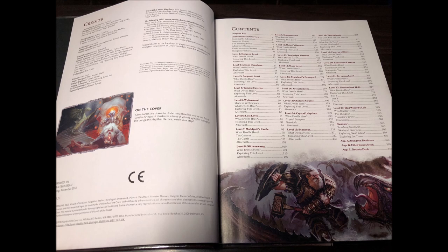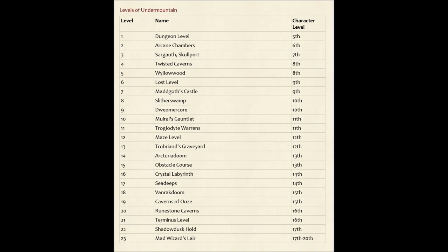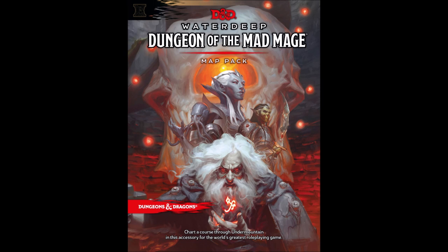It's also interesting to point out that Dungeon of the Mad Mage follows the old-school style of dungeon design, whereby the level of the dungeon coincides with the level of the characters that are meant to explore it. As you can see from this chart here, starting off at 5th level, by the time you get to level 10 of the dungeon, the characters are meant to be level 10 as well, and from that point it matches pretty close. There are some interesting story hooks provided for every level, and the opportunity for a fascinating long-term dungeon campaign is definitely here. Shadow Dusk Hold, Skullport, and more — I've only had time to read the details of a few of the newer stuff, and I'm really impressed with it and look forward to introducing these new elements into my campaign.